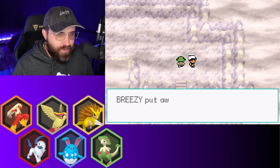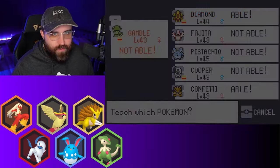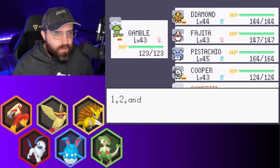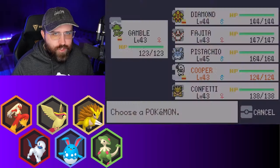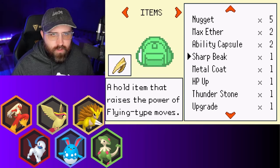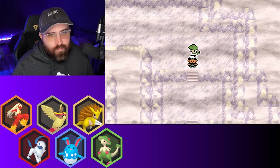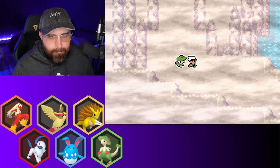Schwartz was saying in the comments that I can put Sharpness on my Absol. I actually want to check if I did that — I thought I did. Pressure? Did I not use the ability capsule to get Sharpness? That's my bad, I thought I did but apparently not. I'll try to remember to go do that.